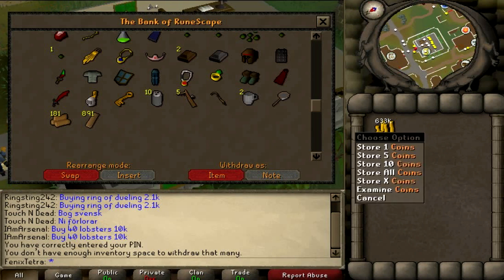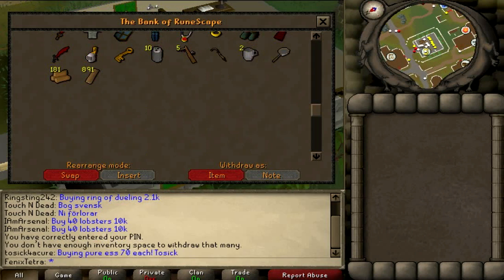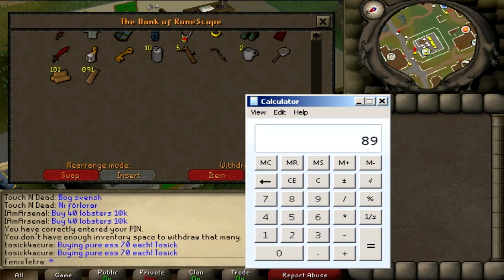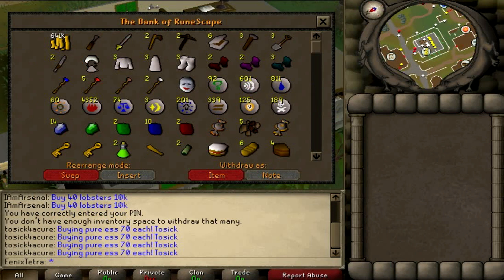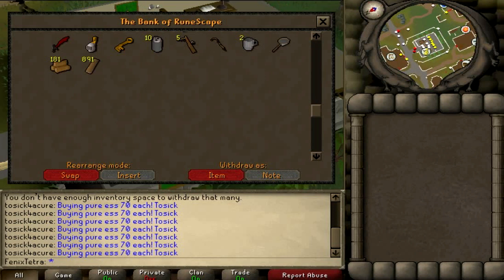I've been making quite a lot of money with this. I've spent a bit on skilling so I've got 641k and 891 oak planks right now. 891 oak planks times approximately 450gp is an extra 400k. I started this guide with 800k, so that takes me back up to about 1 mil. It's quite enjoyable because it's not too much effort. You can join my clan chat and talk to people while you're doing it, or sell your planks to anyone there.